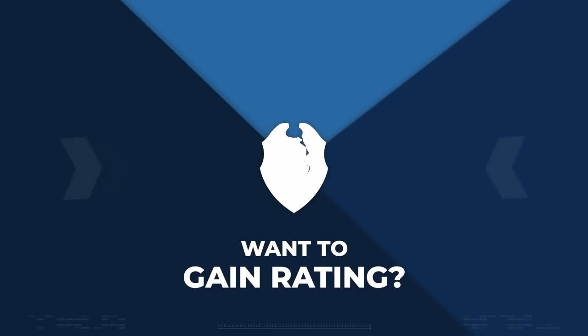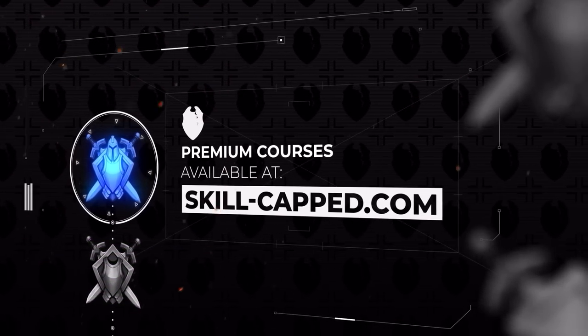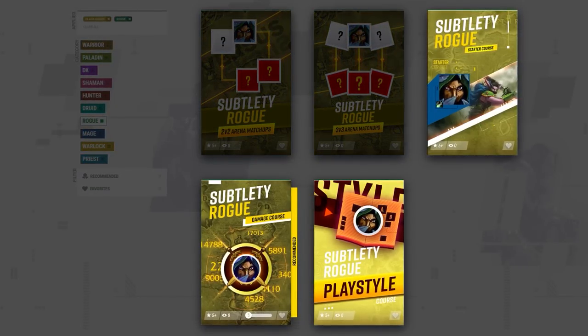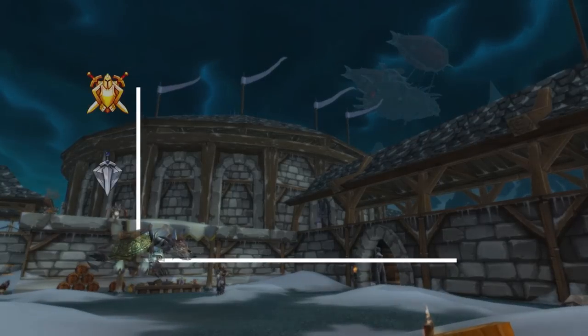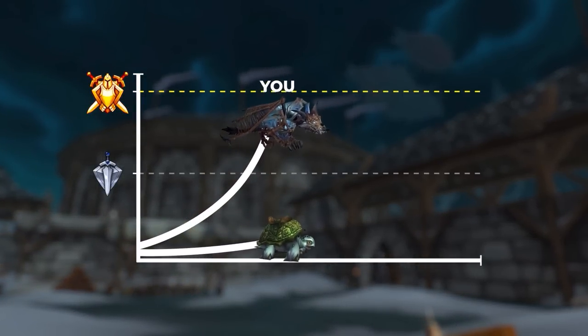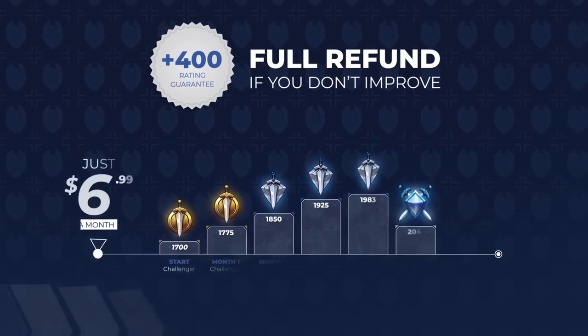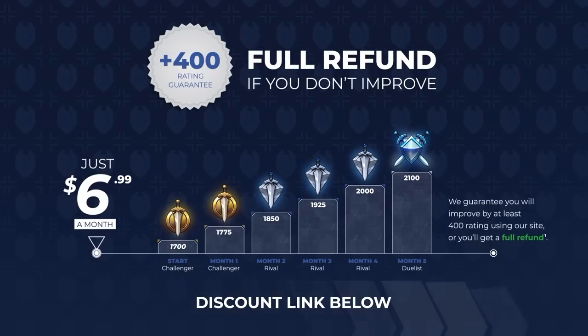This guide just gets you started. If you truly want to get a ton of rating stupidly fast in Wrath, check out our premium courses over at Skill Capped after this video. With specialized guides from rank 1 players, we teach you how to top damage, master your CC, and become a gladiator, with a guarantee of at least 400 rating gained.